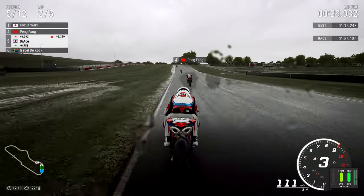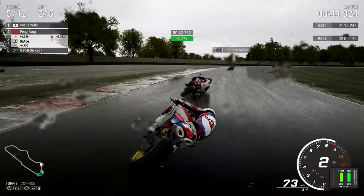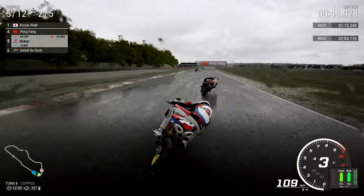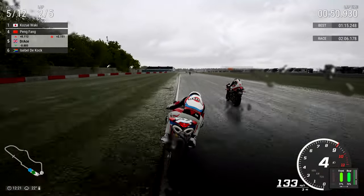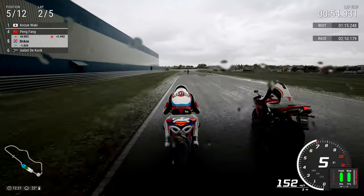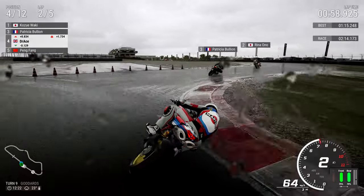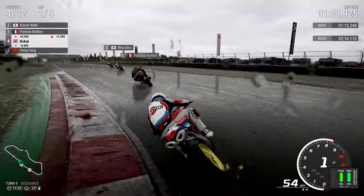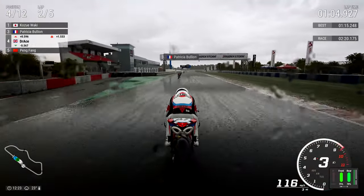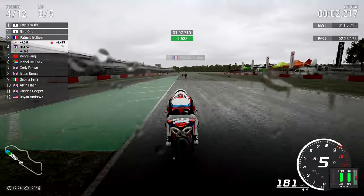Peng Fang — the Chinese rider here at Donington, not accustomed to this track or this weather I'm sure — as we enter Coppice for the second time of asking, ready to go around the outside. Now it's going to be the right-hander of course because this is the national circuit, not the GP layout. We hold it and we have Patricia Bouillon ahead of us — Rina Ono. She'll be saying oh no in a minute when we pass her. Just a matter of time, waiting for that moment as we accelerate past the start-finish.